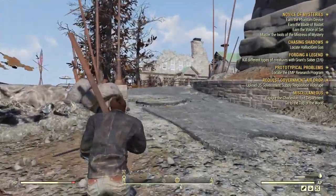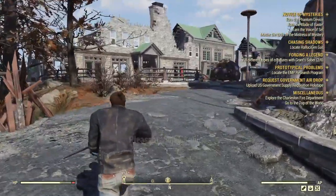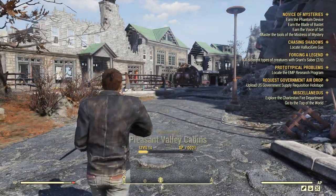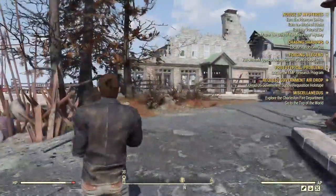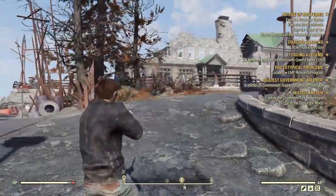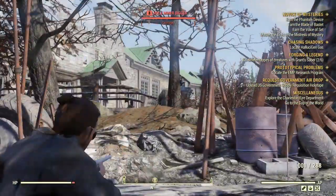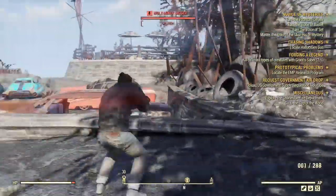Hi guys and welcome to Fallout 76. Today we're looking at the Signal Strength mission. It's a quest that starts — I'm absolutely falling in love with this quest. The quest giver is a bot called Rose who resides at the top of the world.